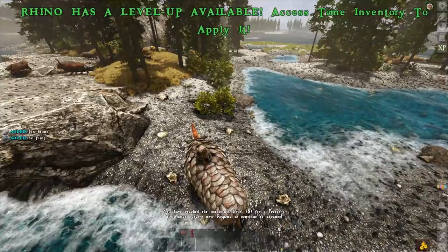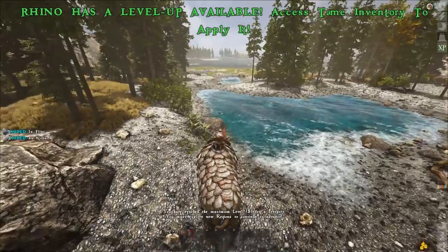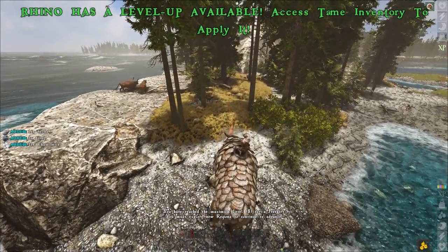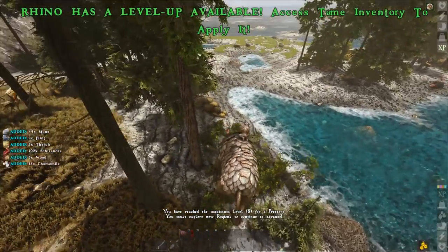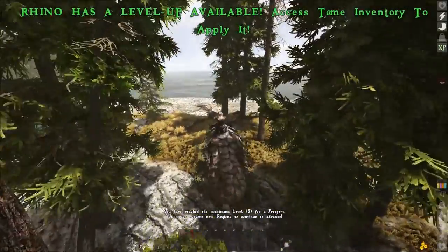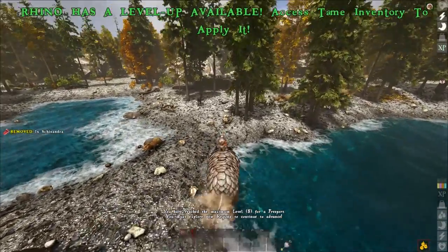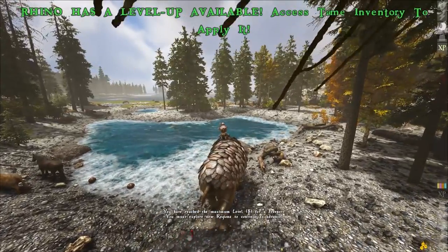Now we're getting flint and gathering all the other materials like we're supposed to. We're also able to gather things from bushes — things like chamomile and berries — so this is one of those great all-around creatures. You definitely don't want to use this to gather wood and thatch as there are better creatures for that, but for stone, metal, berries and similar resources it's highly recommended to get this very early.